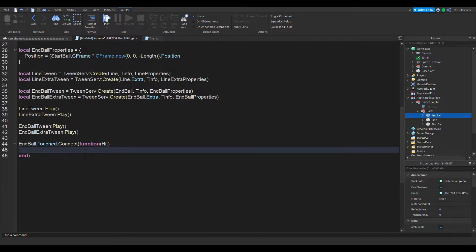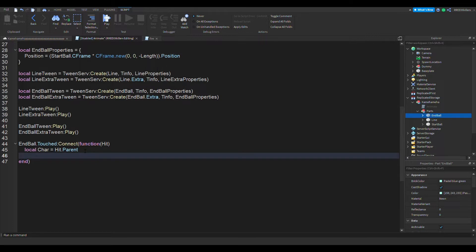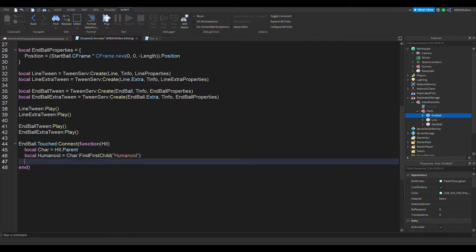The next thing we want to do is: local char equals hit.parent, and humanoid equals char:FindFirstChild('Humanoid'). And then, if humanoid then...